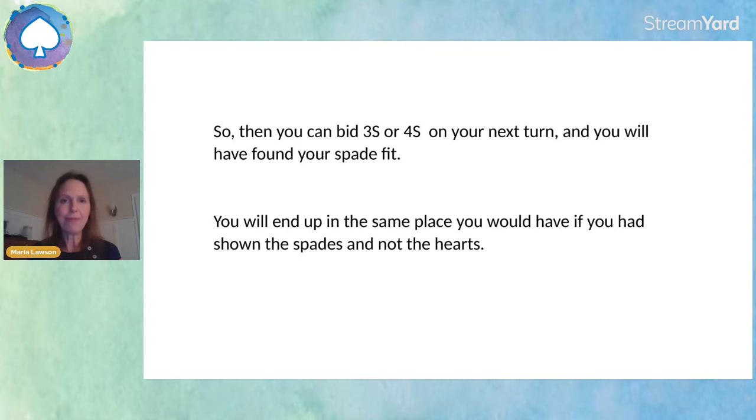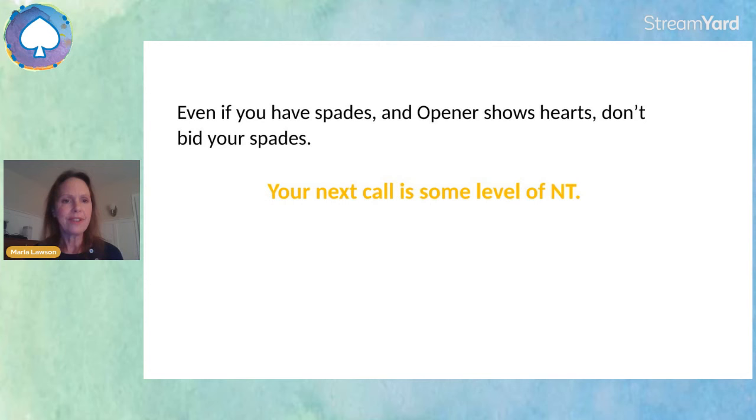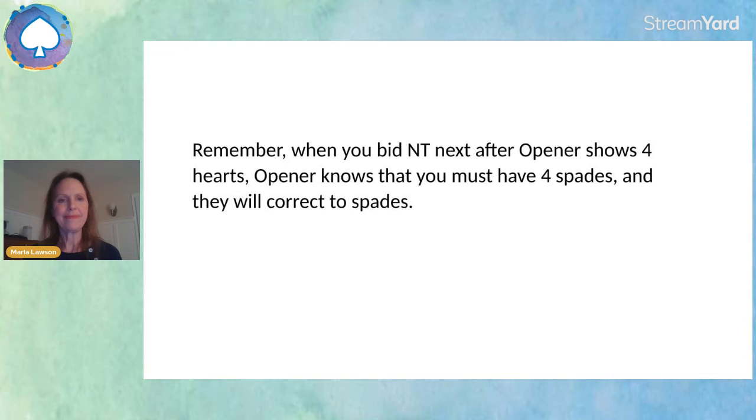You'll end up in the same place you would have if you'd started with showing spades, but you have to start with hearts. Note to responder: if opener does not show four cards in your major, do not bid your four card major — your next call is some level of no trump. Even if you have spades and opener bids two hearts, your next call is some level of no trump. If opener also has four spades in addition to four hearts, they will correct to spades, because when you bid no trump after opener shows four hearts, opener knows you must have four spades.